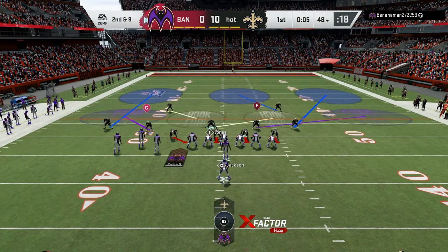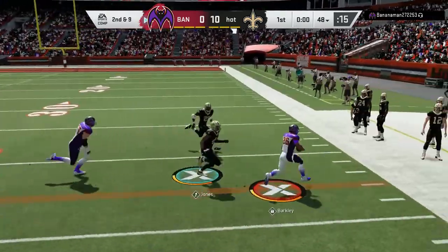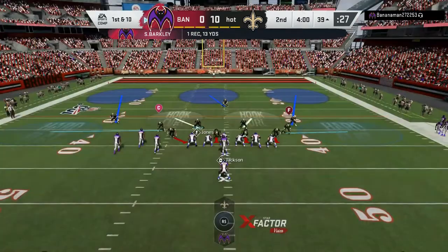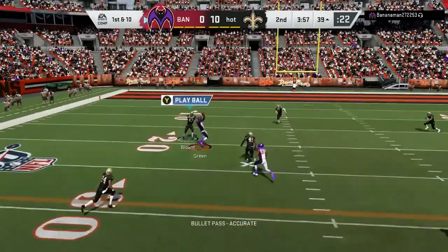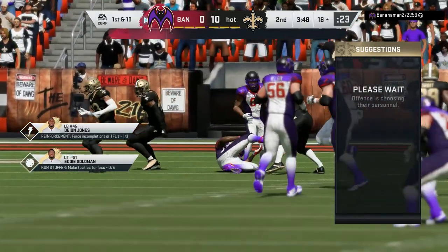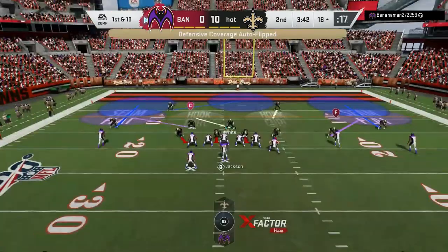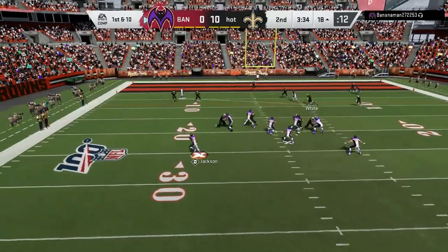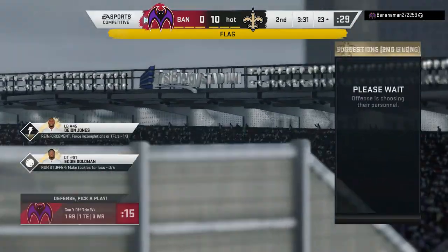We are going into Cover 3. We're going to drop back — he does a screen play and gets the first down. Come on, let's get this shutout. He's going to try to go deep — he caught that? Wow, okay. I'm going to use Cover 3 again — he does play action, scrambles. Oh my gosh, please tell me I was on him — oh, thank you so much! We caught a break there.